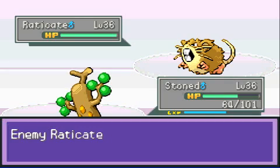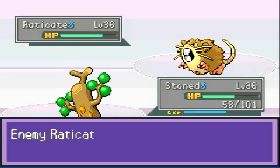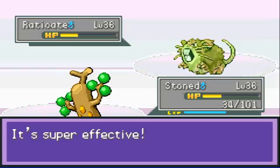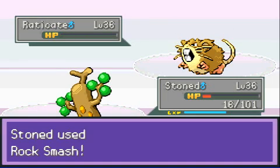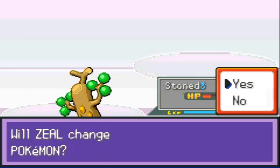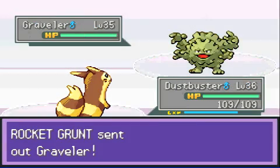So this is a Raticate, which is actually not bad because I have Stoned, and Stoned resists pretty much all of his normal attacks. I can go for a Rock Smash to lower his defense — it's also super effective, although it's probably still much weaker than Rock Slide. I should be able to 3-KO it if I can get another defense drop. He's gonna use Pursuit and get two critical hits in a row, meaning I'm down to red health, which is actually unfortunate.